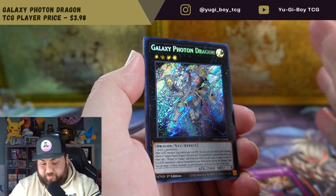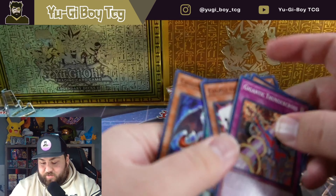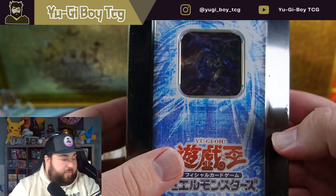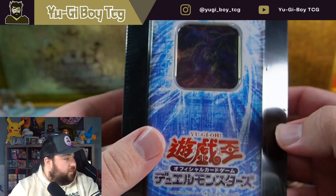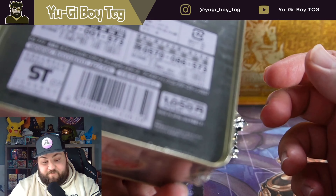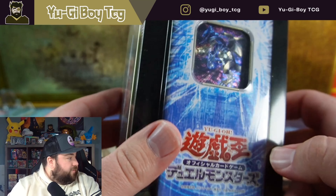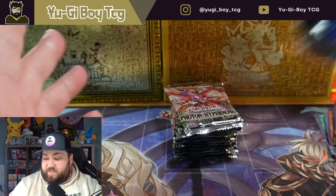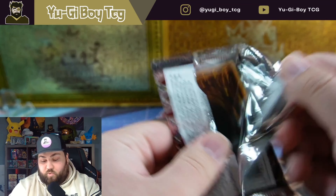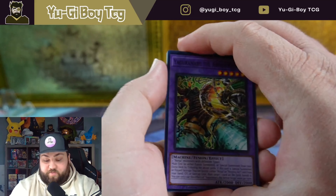There's the secret rare — Galaxy Photon Dragon. So we didn't pull the best secrets, unless we can pull another one. I want to make an announcement: we're around 330 subscribers when I'm filming this. Once we get to 350, we're going to open up a 2007 collector's tin from Japan that comes with an ultimate rare Five-Headed Dragon inside. Once we hit 350 subscribers we're going to open that up — that should be really fun.